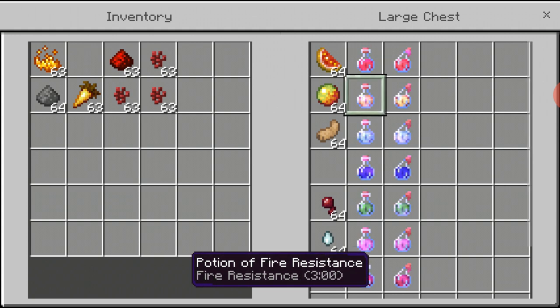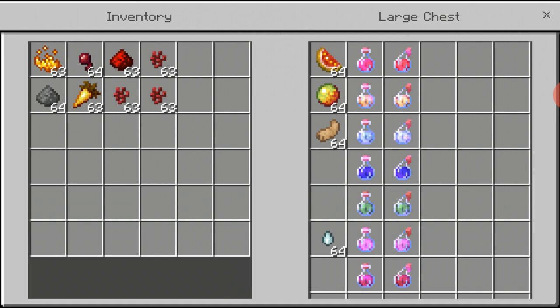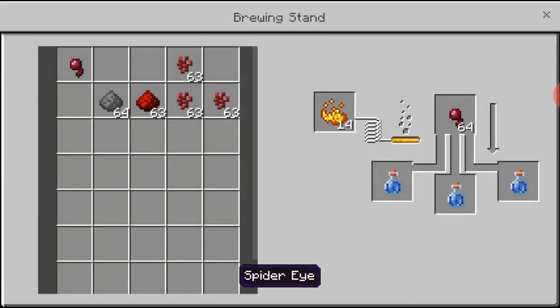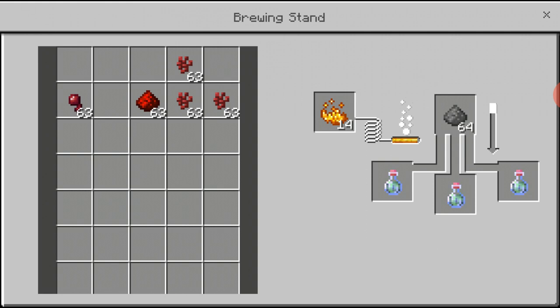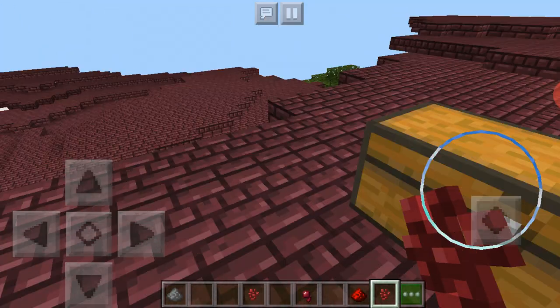Not all potions work with glowstone — there's Instant Health 2, Fire Resistance, Swiftness 2, but some potions don't have a second tier. Now let's make a poison potion, which needs a spider eye. I'll put the spider eye in there and brew it, and there we go, a potion of poison. Now the gunpowder is going to make it into a splash potion — splash potions look sort of like a grenade shape and you can use them as a weapon, just throw it on your enemy. There we go, it's a splash potion.